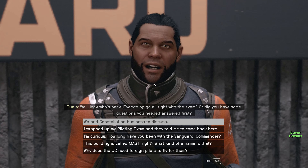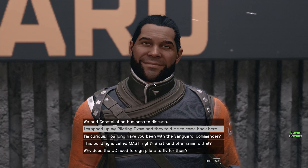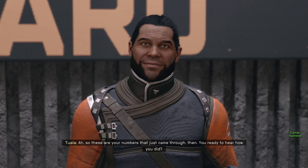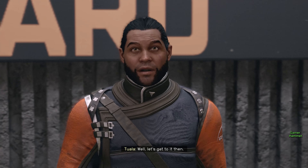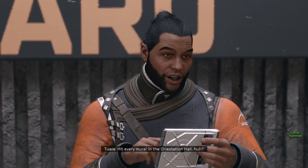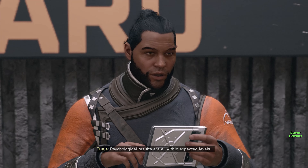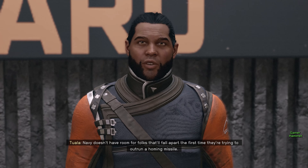Well, look who's back. Everything go all right with the exam? Or did you have some questions you needed answered first? So these are your numbers that just came through. You ready to hear how you did? Let's get to it, then. Looking at the data — hit every mural in the orientation hall, a test of preparation and thoroughness that the Vanguard values highly. Psychological results are all within expected levels. Navy doesn't have room for folks that'll fall apart the first time they're trying to outrun a homing missile.